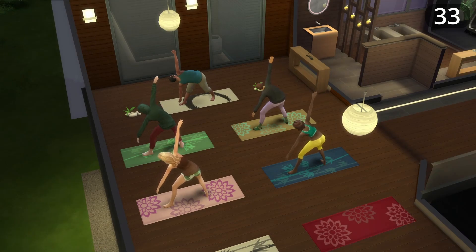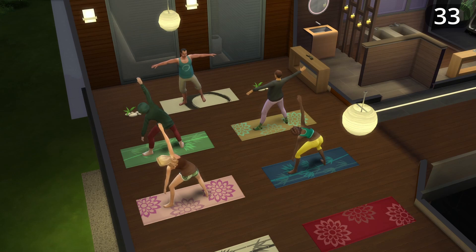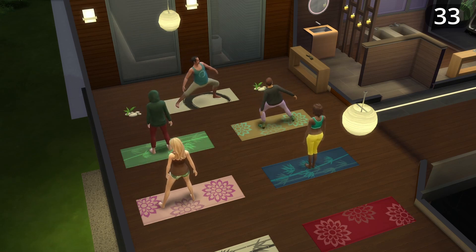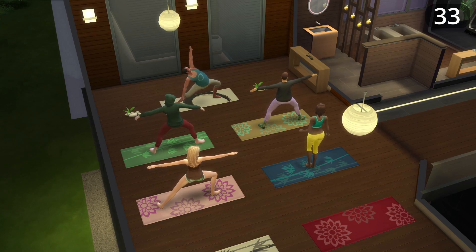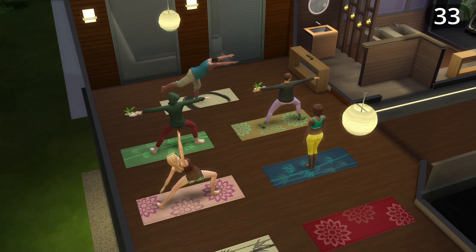Add more physical skill classes linked to community lots. I love how the Spa Day game pack lets you join yoga sessions to boost skills. It would be fun if in museums you could join a painting class, in libraries a writing class, or during the day at bar lots a mixology class.